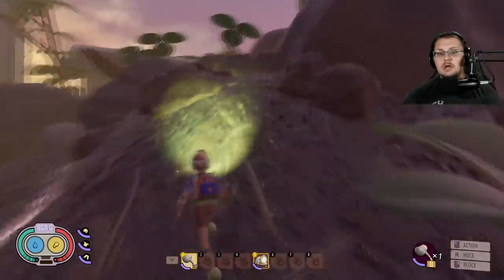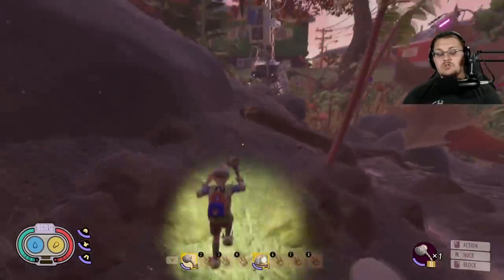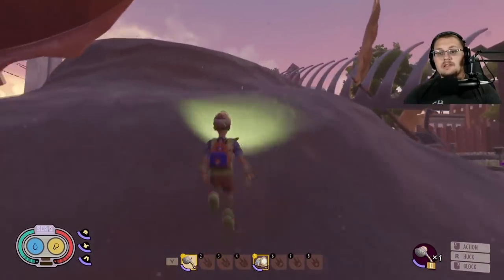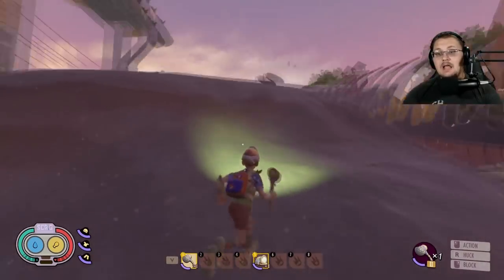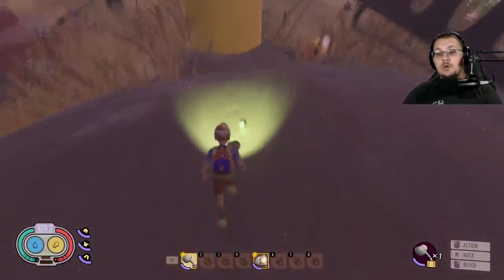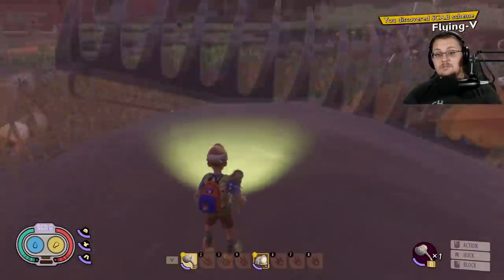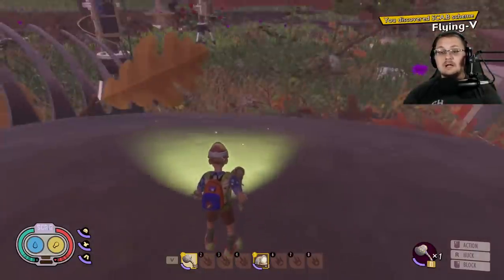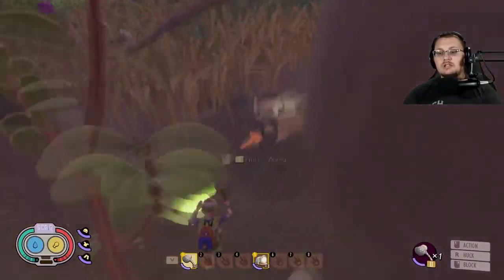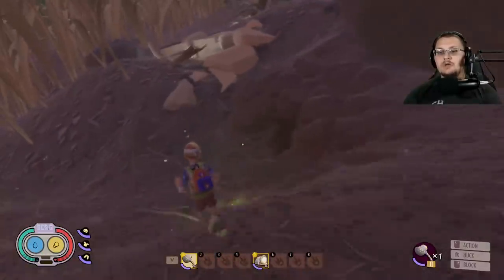For the Flying V scabby on top of the giant boulder: be warned that there are normally two to four bombardier beetles in this area, which can be a pain. But you can run up, grab it, and literally jump off using your dandelion tuft to float safely down.